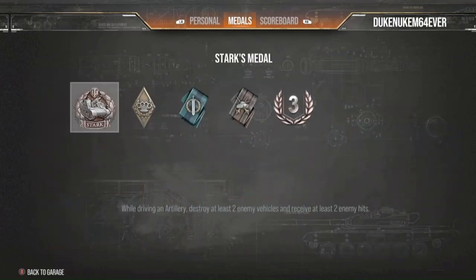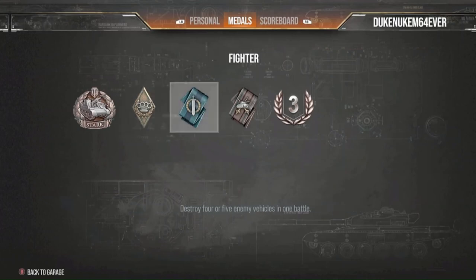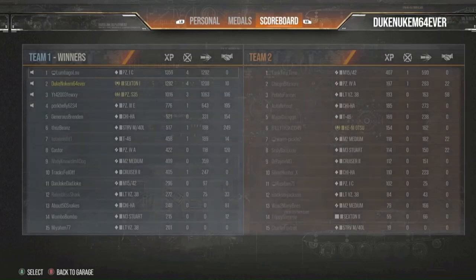This is a Stark medal — I got this for killing two guys by driving around in artillery. Bruiser is for knocking out opponents' crews and/or modules. Fighter is for killing four or five vehicles; if you kill six, you get a top gun. That blue metal ribbon means you killed four or five, depending. Duelist means I killed two guys that damaged me, and I got a third class badge.